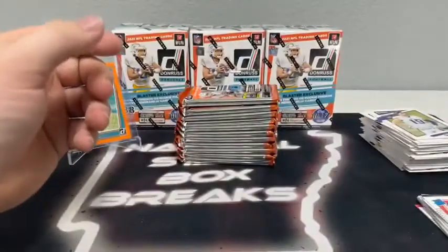That'll take us into Blaster Box number two — our next 88 cards. The first blaster didn't see any of the big-name rookie quarterbacks, but we did see the Jalen Waddle rated rookie orange auto. Very nice there for the Miami Dolphins. There's our next 11 packs and the empty blaster box.